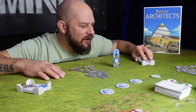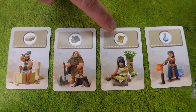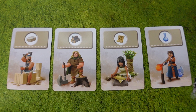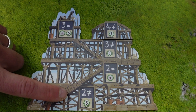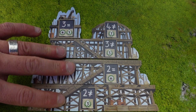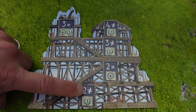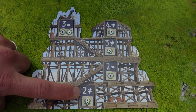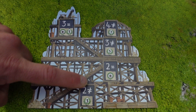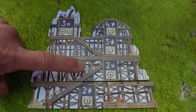Looking at the gray cards, you can see resources at the top — these are the resources used to build your wonders. Each level of your building requires a different amount of resources. One symbol means two different resources are needed; another symbol means two of the same resource are needed to build that level.